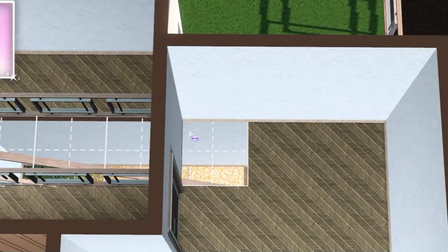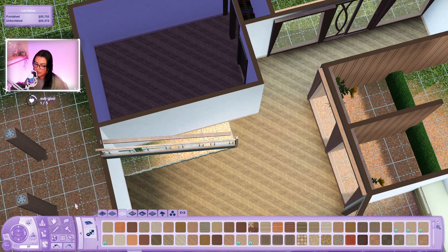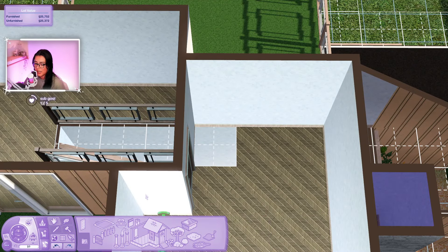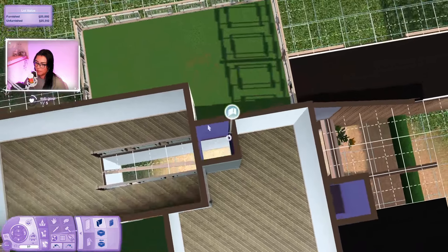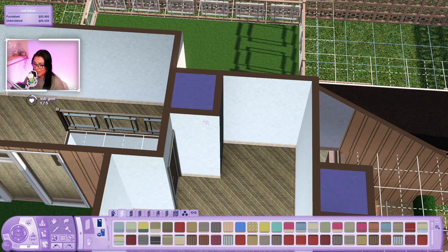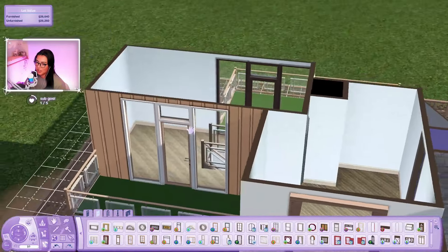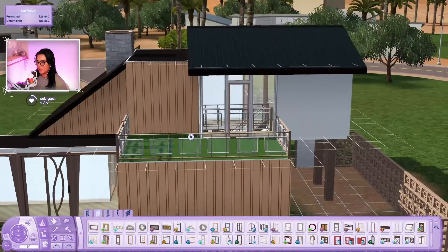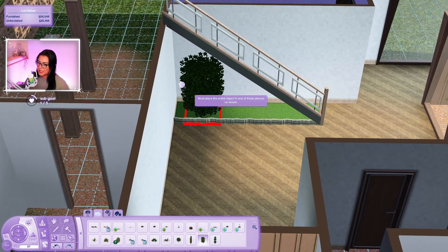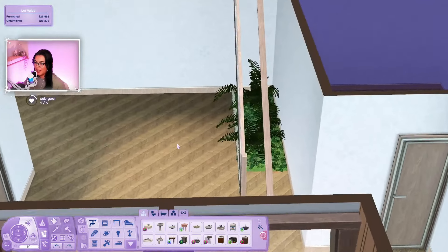My dreams have been crushed - I can't put a tile here because the stairs are there. All good things come to an end. I can add walls inside here to hide that. You're allowed to add walls inside - you're not allowed to add walls outside or extend anything, so this is technically not cheating. The doors are a little lopsided but it's not that bad.